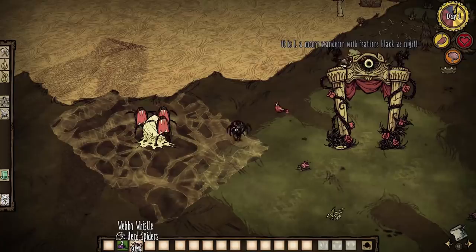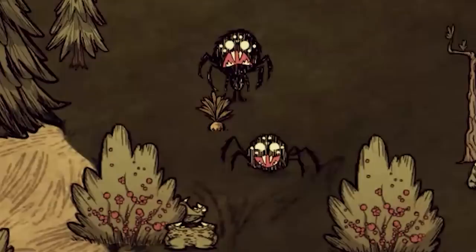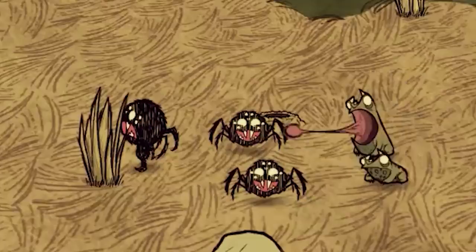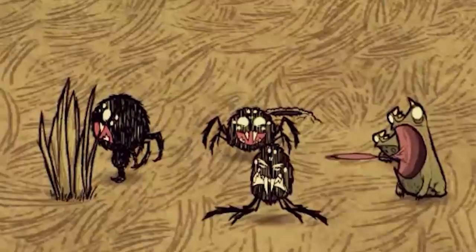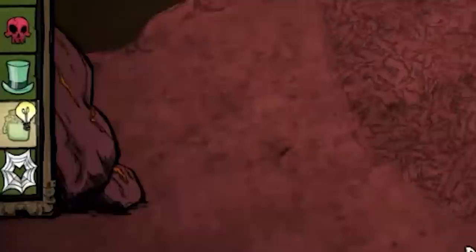Webber now spawns with a webby whistle which can summon spiders from dens and wake them up. Feeding spiders will now put a very cute smile on their face. Interestingly, if your fed spiders get attacked by something, they will not attack back unless the player tells them to. This leads to situations where a spider is mauled to death by a frog while smiling and standing still — very cool. The shoebox is the opposite of the webby whistle, in that it shoos away the spiders rather than bringing them in.